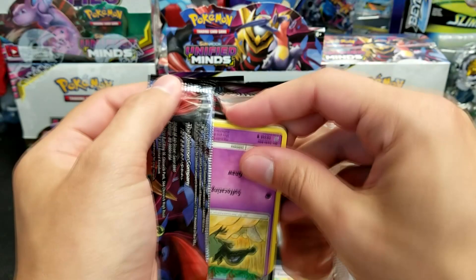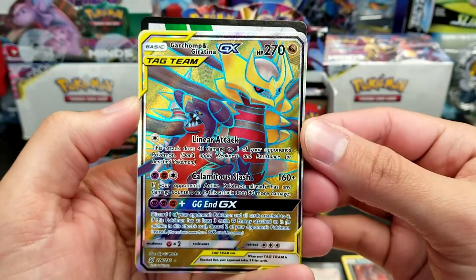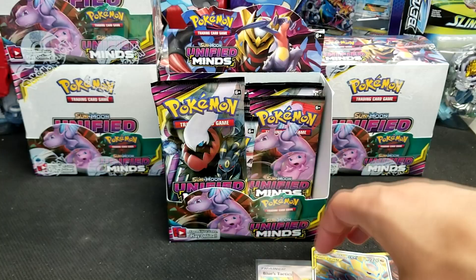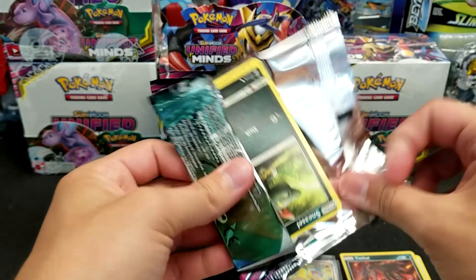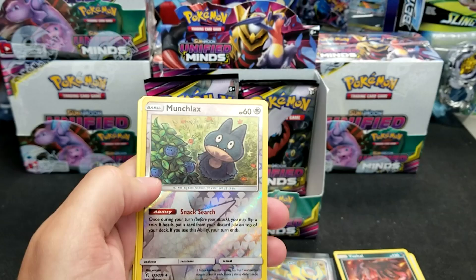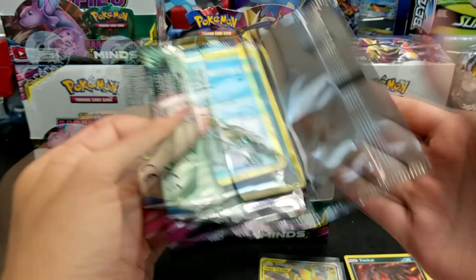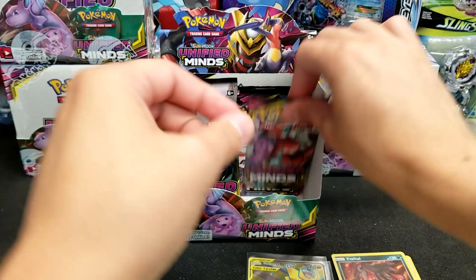As far as secret rare trainers go, you want to get Cherish Ball, you want to get Reset Stamp, you want to get Viridian Forest Golden Boy. There's another full art back-to-back packs — Garchomp and Giratina GX with Linear Attack and Calamitous something. Those are the three secret rare trainers you really want to pull; there's another trainer that's secret rare that we've pulled a lot of and not a ton of the best ones. You can see all the details in the 12-case opening recap video I hope to have live later today — worst case tomorrow.